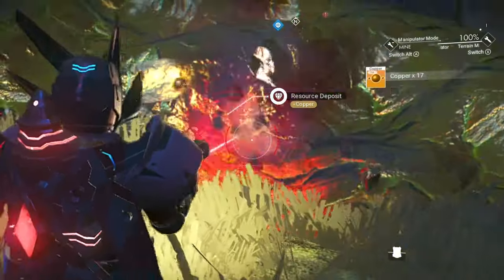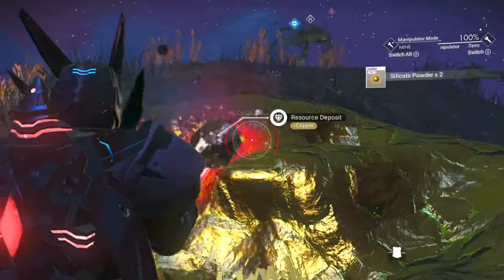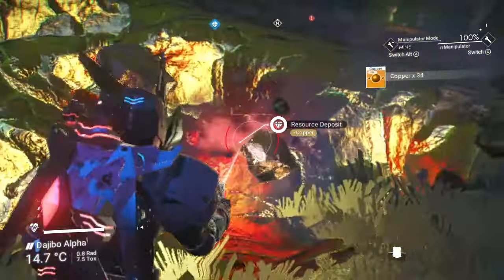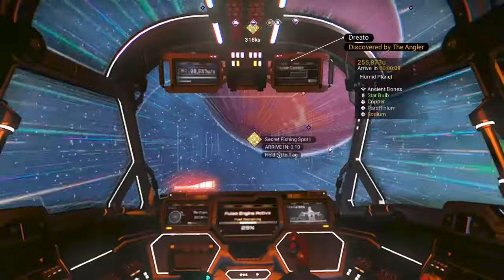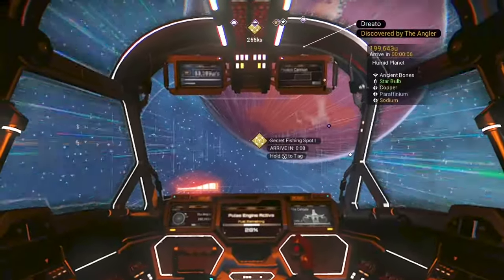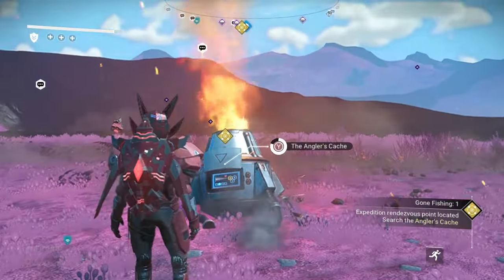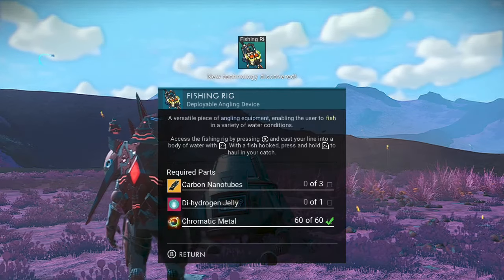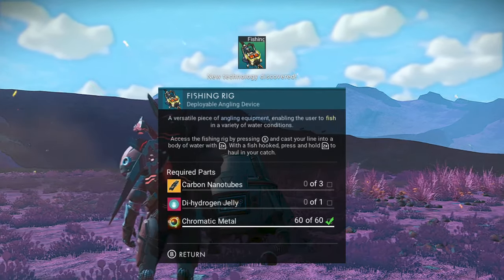Warp to the first waypoint. After your first warp you'll probably need to land on a planet with copper to craft more warp fuel. Harvest as much as possible and refine it in your personal refiner to get chromatic metal. Once you land on Rendezvous 1, head to the pod and retrieve the fishing rig blueprints to tick over your objective. Then install the fishing rig into your multi-tool and head to the nearest body of water.